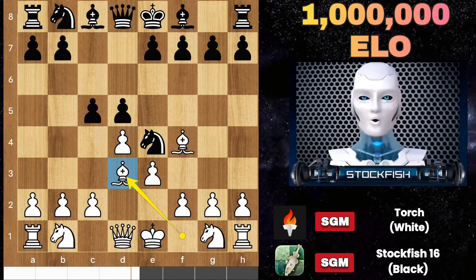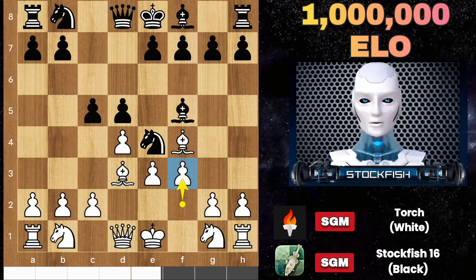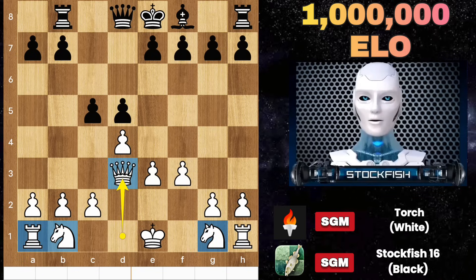Bishop d3 to attack the knight, and if black plays bishop f5 to overguard the knight, then we can play f3, kicking out the knight to attack the bishop. Knight d6 protects that, capture, bishop captures, knight captures — we will win up material on d6 by queen takes bishop. That's the idea behind the opening trick.